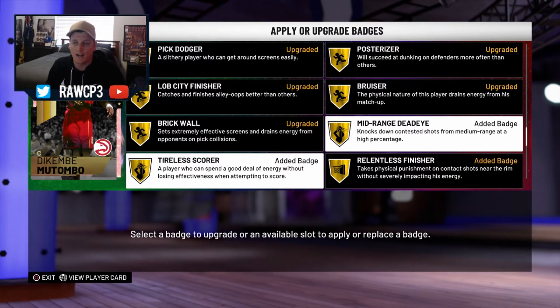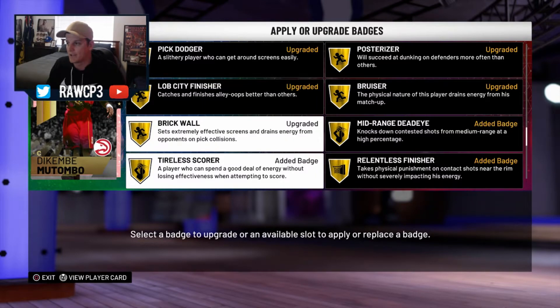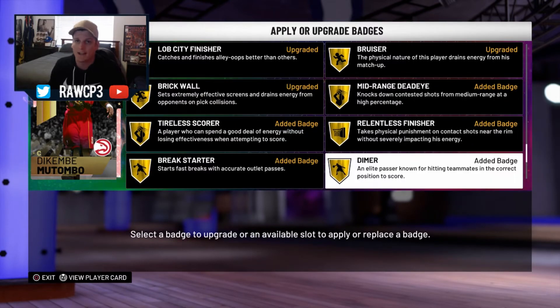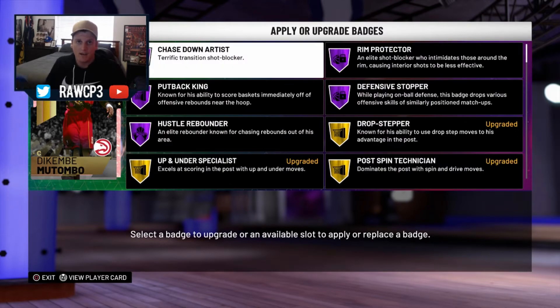I added mid range dead eye, which is a must. I mean I gave him the boost to mid range with the shoe as I showed you before - he's an absolute beast in mid range. Tireless scorer, relentless finisher, break starter, dimer. I always add dimer to my bigs. If you don't, make sure you add dimer, because when they get the rebound and kick it out, you can trigger dimer for an easy shot. So make sure you guys get onto that. He's an absolute beast - I love this card so much, I'm having a lot of fun with him.